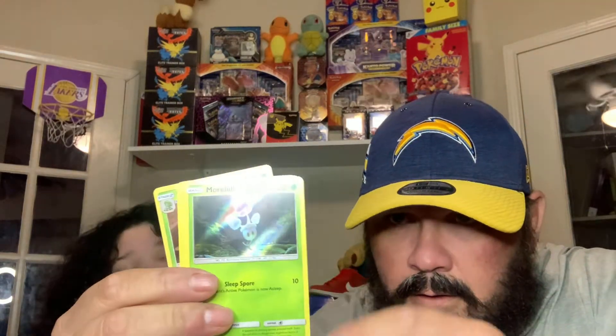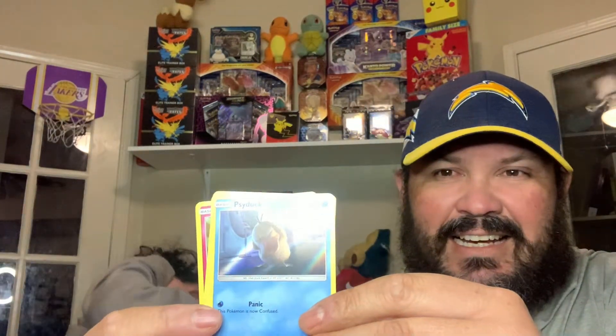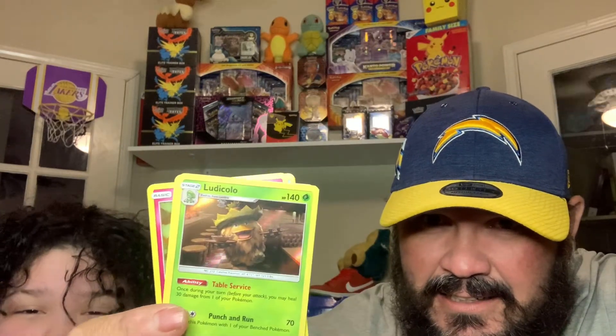There's your code card — all of them have a code card, which is cool. Marill, Snubbull, and Ludicolo. He's like those guys with the hats from Mexico — Ludicolo, kind of like loco. This set only has 18 cards, so it's a very small set — more than a McDonald's set, but still very small.